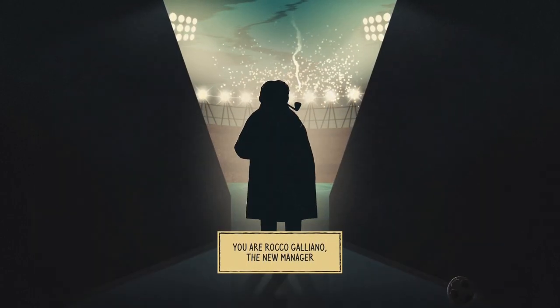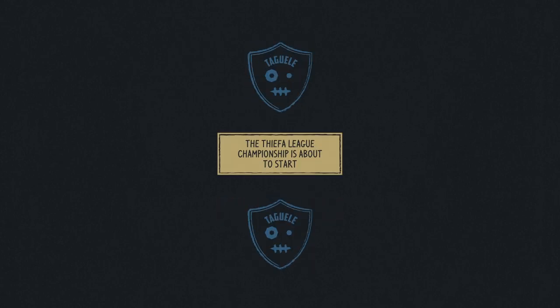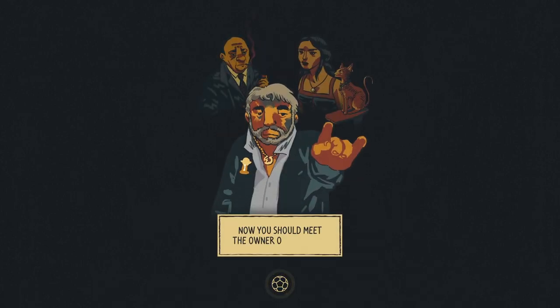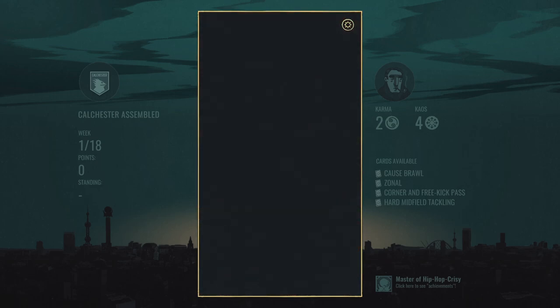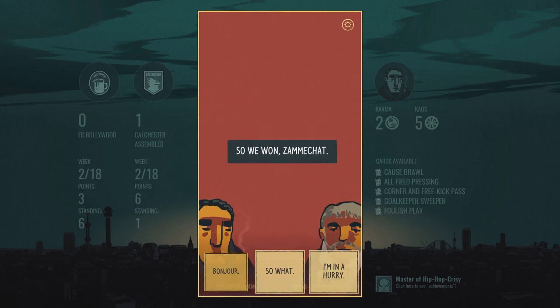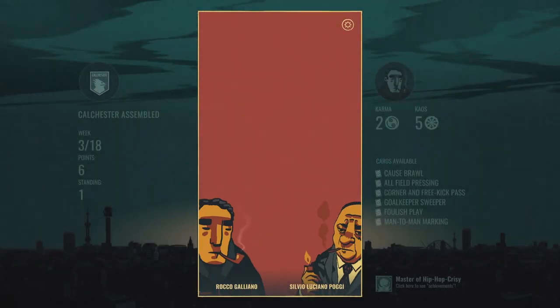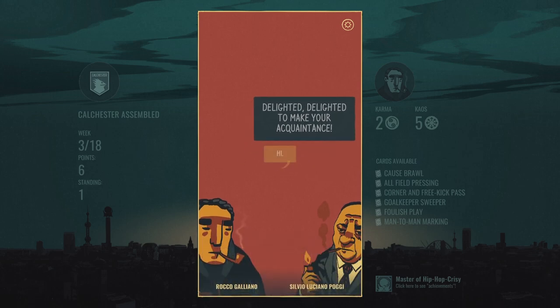In Football Drama, you play as Rocco Galliano, a football coach — that's soccer coach to American viewers — who had his career ended seven years ago by some controversies, but has been brought out of retirement to coach the Calchester-assembled football club. What sets Football Drama apart from the FIFAs and soccer manager sims of the world is how it mixes elements of sports management sims with those of visual novels. In between matches, you have various encounters that can influence your ability to coach your team. You attend press conferences after each game to take credit for wins or assign blame for losses. You can meet with your club owner and keep his good graces, or don't. You can get offers you can't refuse from unscrupulous underworld types who can help you for a price. They don't really feel like role-playing choices or even story beats, so much as interactive narrative prompts to help generate stat changes to make things more interesting on the field.